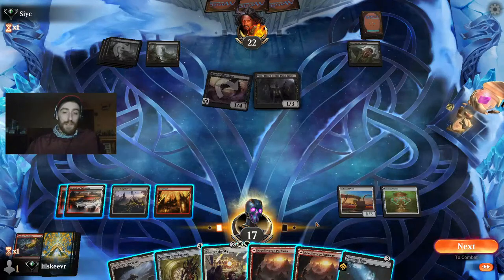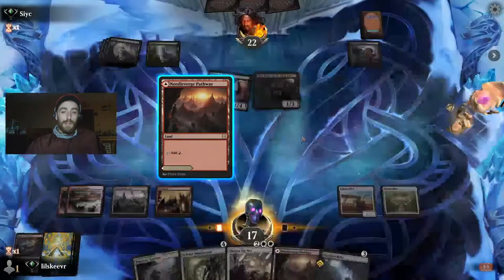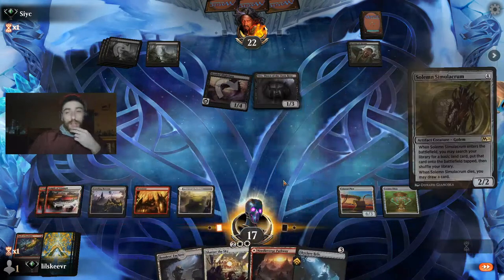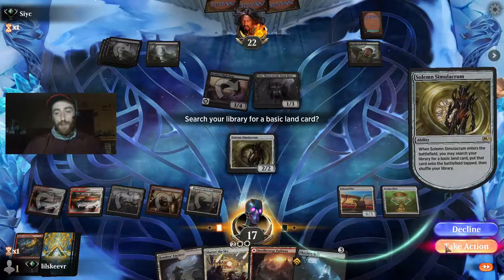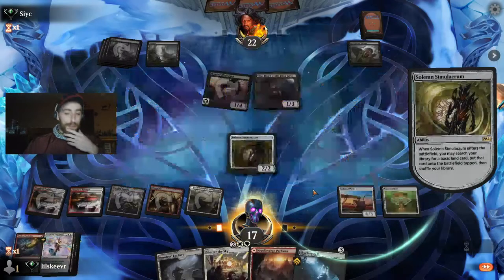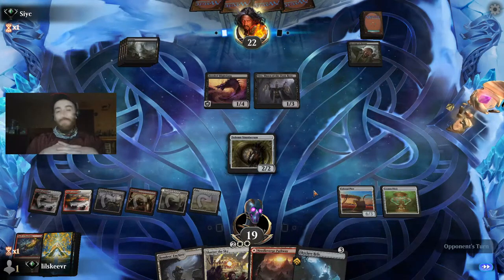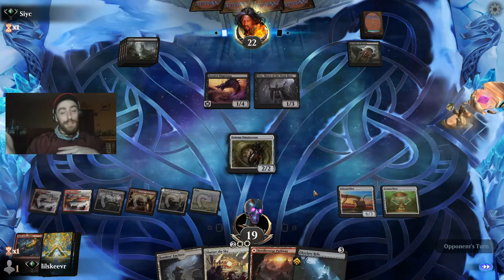It's tempting to be greedy and just lay a Skyclave, but let's just lay the Solemn — we're not under any pressure. Eventually we can hit our Ugin and be in an amazing position, or anything else in the deck. We're probably just going to block this Blight Fang. We don't have to swing — we're drawing cards and will get our Starnheim Unleashed.